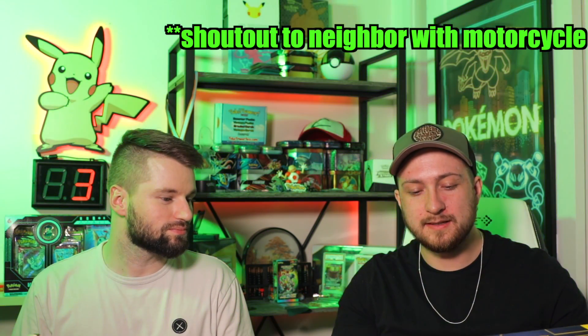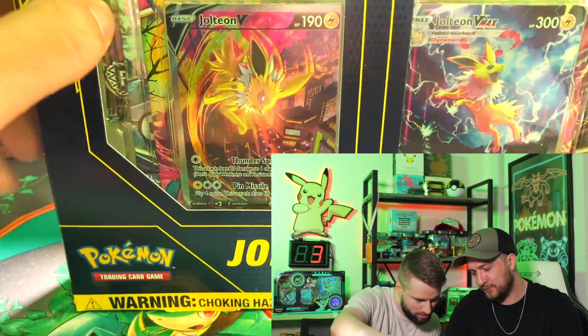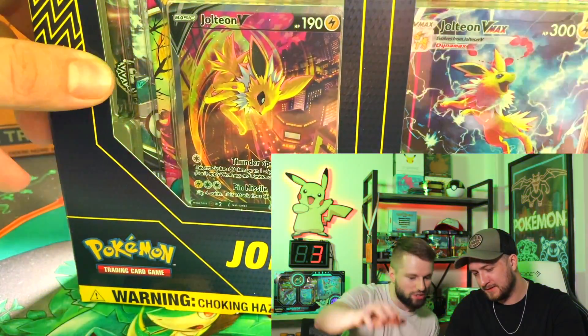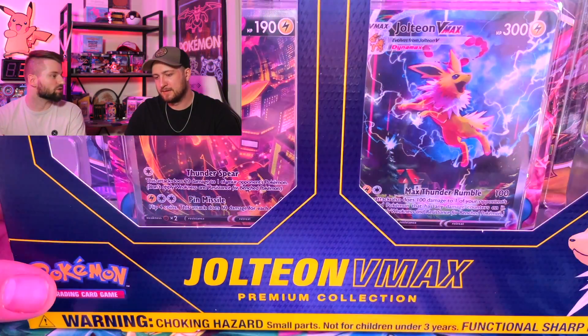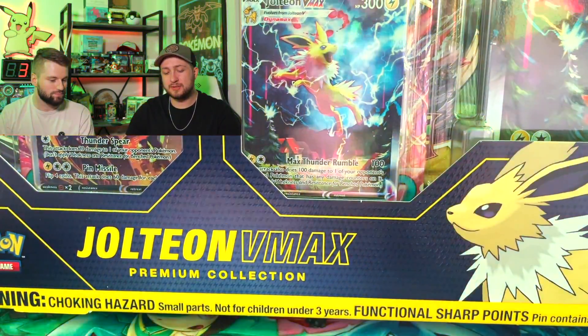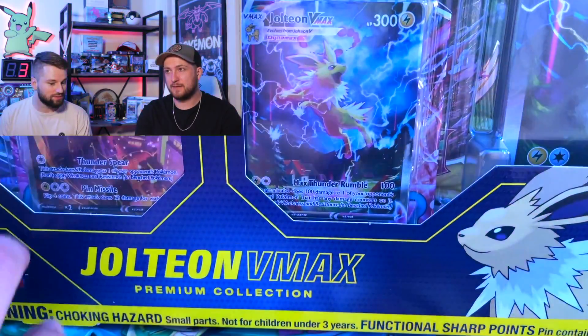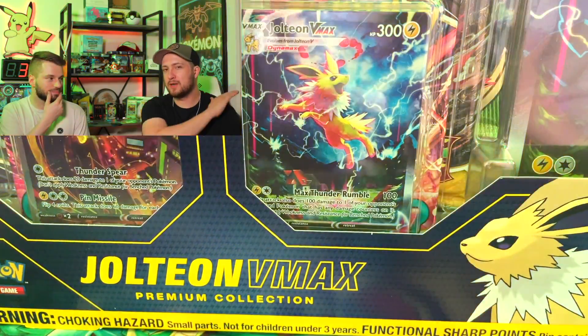I'm so excited to open this because there are a lot of chances of getting not only Jolteon Evolution, but other Evolutions we can possibly pull. A lot of the packs in there are really big on the alt arts. They've got Vivid Voltage in there, and Rebel Clash is in there too. You've also got Chilling Reign, which has alt arts, and Fusion Strike — that's also got the Espeon, so another Evolution.